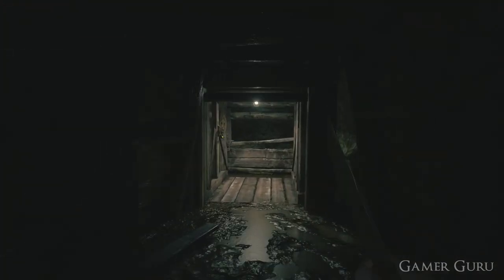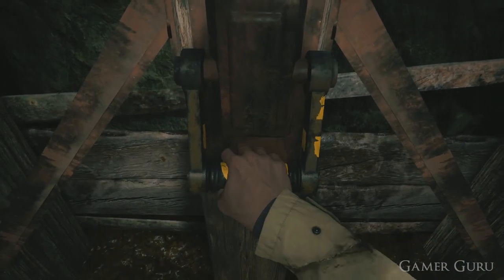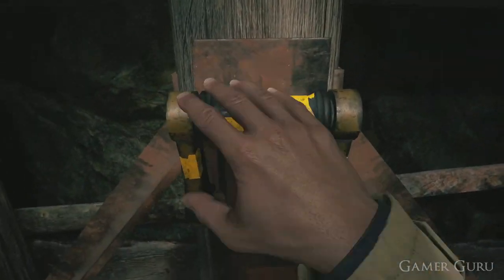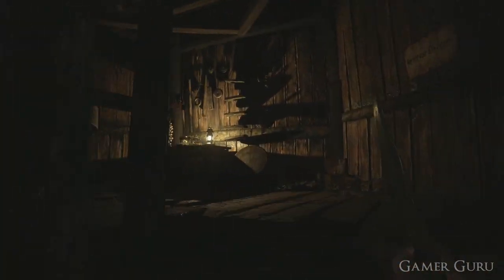The first thing we need to do is continue through the story until we defeat Moreau. This is the Sluglord boss fight which we do down here in the Drowned Houses area. Once we defeat him, go back up the elevator to return to the previous area.